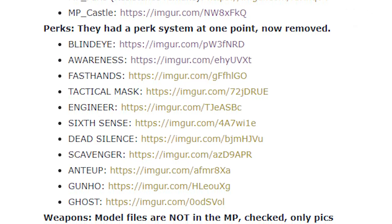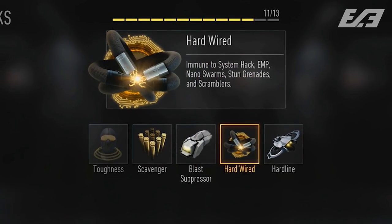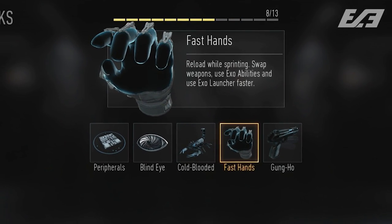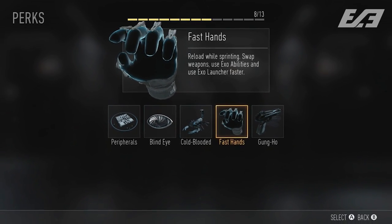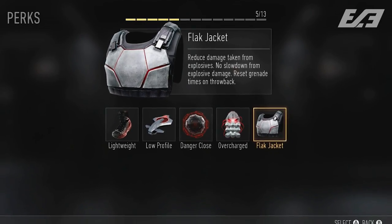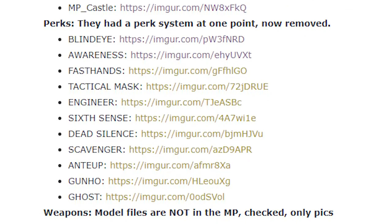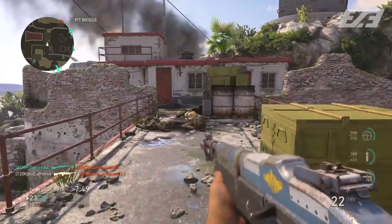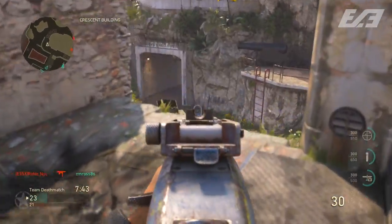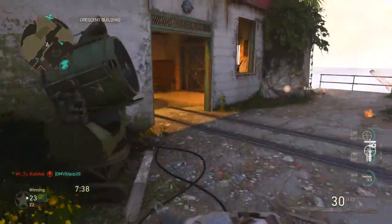This can be taken to look at in different ways. You could automatically write it off as being something left over from Advanced Warfare game code — it's only natural that Sledgehammer, the developers of Advanced Warfare, continued on the basic building blocks of what they had. But the interesting part is that these perks — Blind Eye, Awareness, Fast Hands, Tactical Mask, Engineer, Sixth Sense, Dead Silence, Scavenger, Anti-Up, Gung-Ho, and Ghost — not only are some of those perks introduced into Call of Duty after Advanced Warfare, but they actually all have individual unique artwork for what would have been World War 2's perk system.